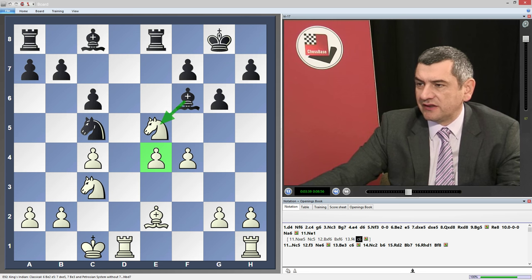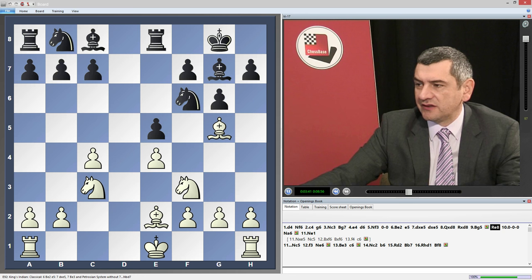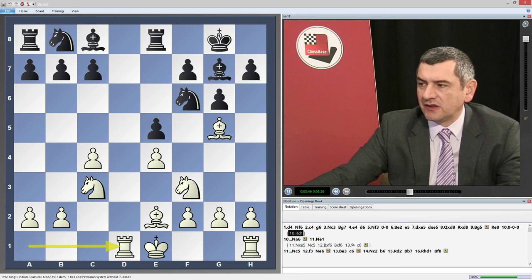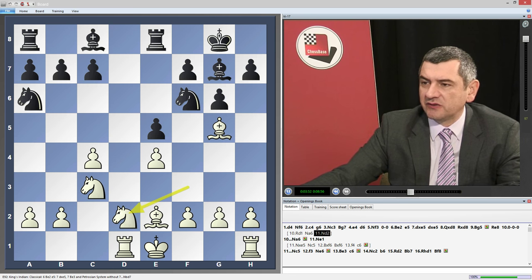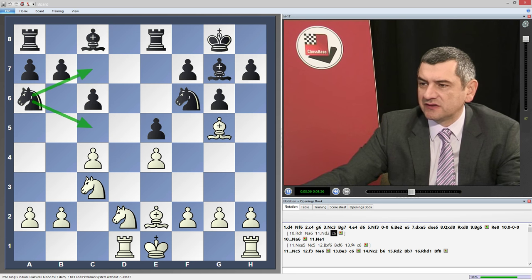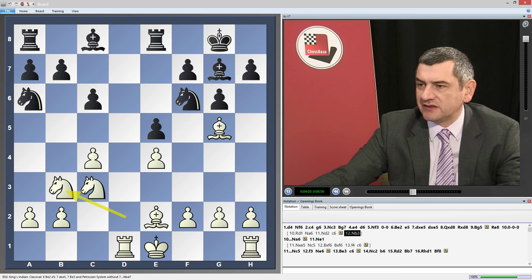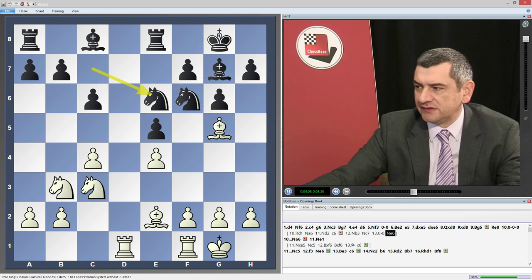Let's check another line after Re8. Rg1 — if he goes immediately, then Na6 again. The plan is the same: put the knight to a6, the pawn to c6, and the knight will come either to c7 or to c5, to e6 — this is more or less our idea. If he stops with Nb3, then we go Nc7, Ne6, Bb3, b6 — more or less the same idea.